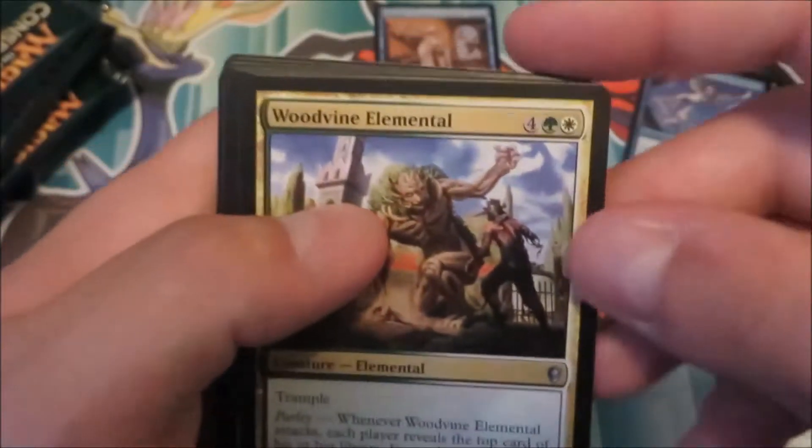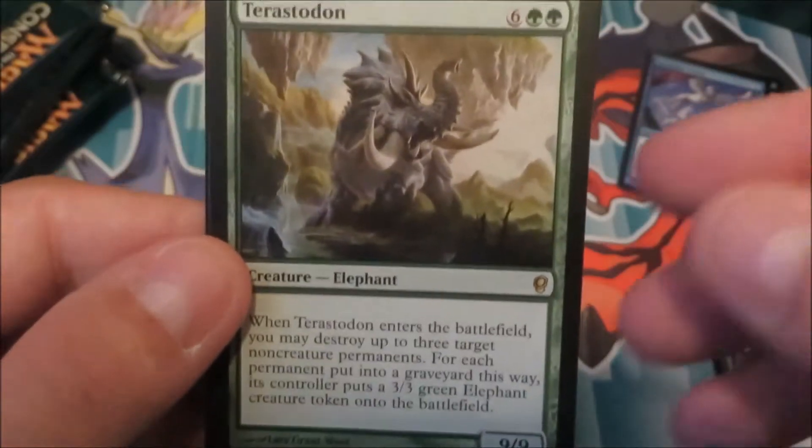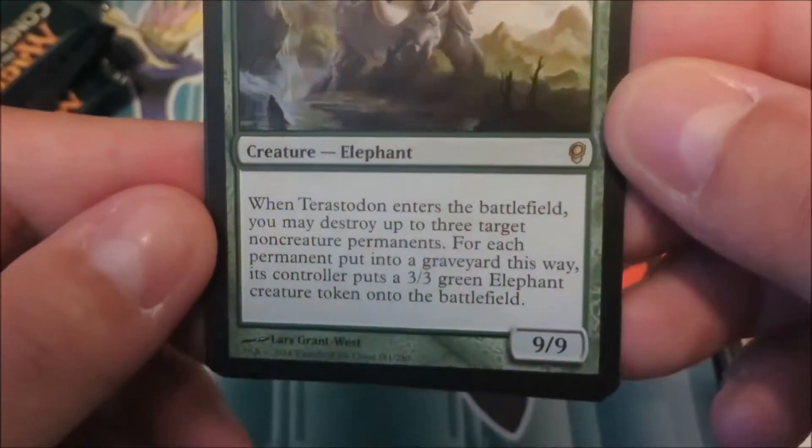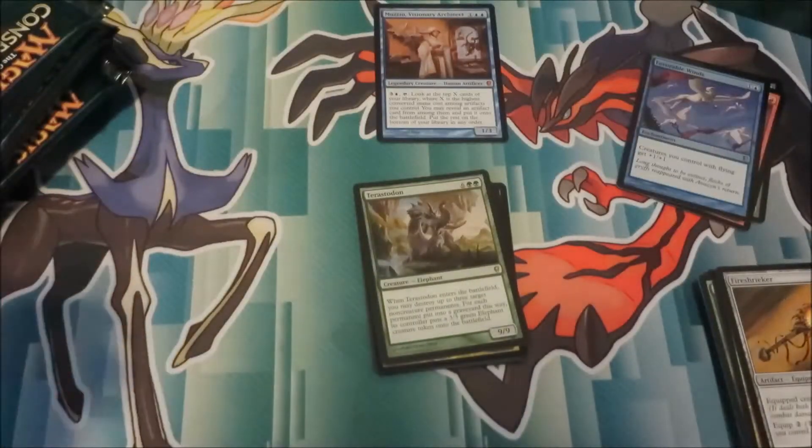So we had Woodvine Elemental, which looks like an ogre, Flaring Flamekin, Fire Shrieker, and Terrastodon — the 8-cost 9/9 Gargantuan Elephant Creature. Everybody's favorite card to pull out of the set.